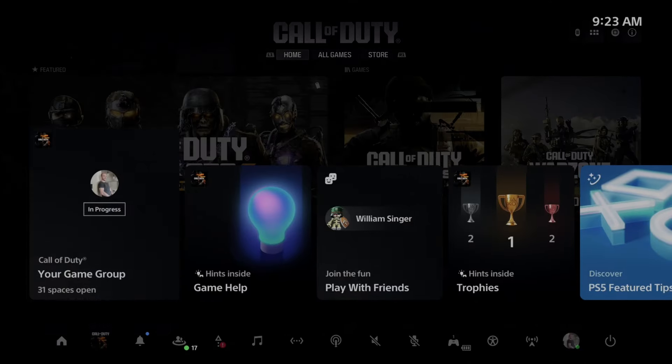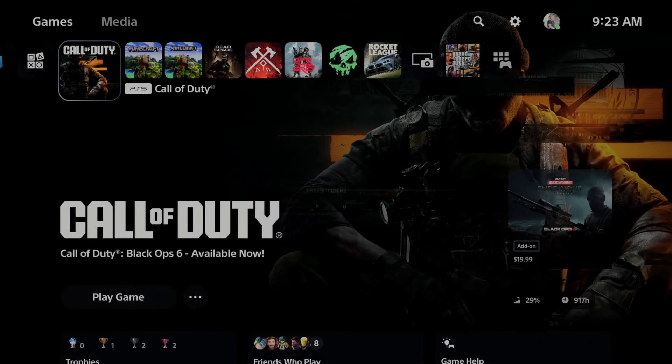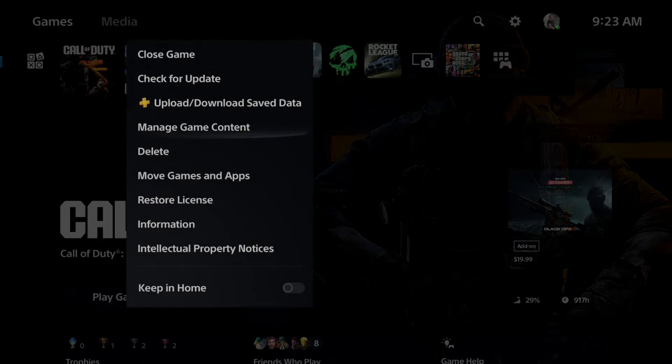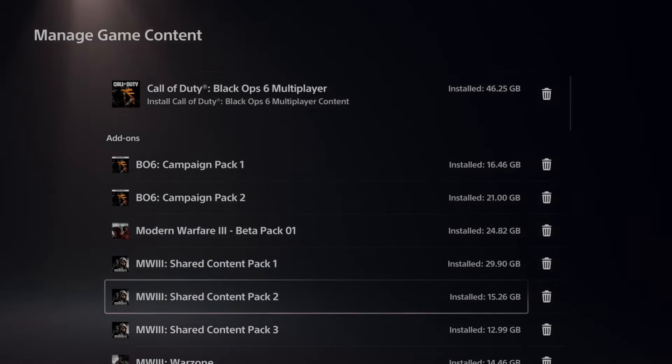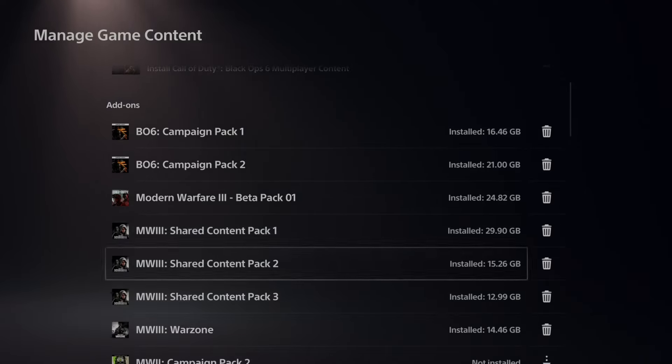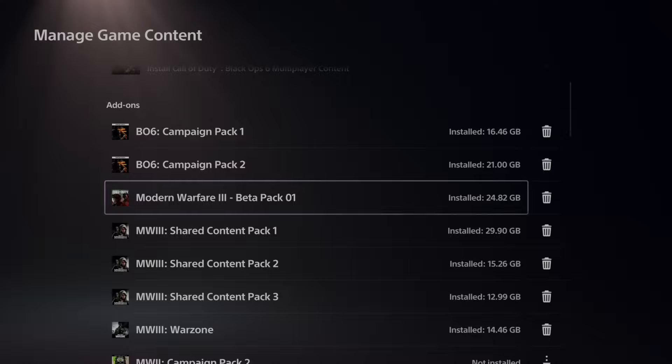Here we also have DMZ cooperative — not sure why they added that. If you're on PlayStation, you can also hit the PlayStation button, go over to the game, press options, go down to manage game content, and you can see everything under there as well as the amount of space taken up. For example, MW3 has shared content pack one, two, and three, which I think we need for Warzone.